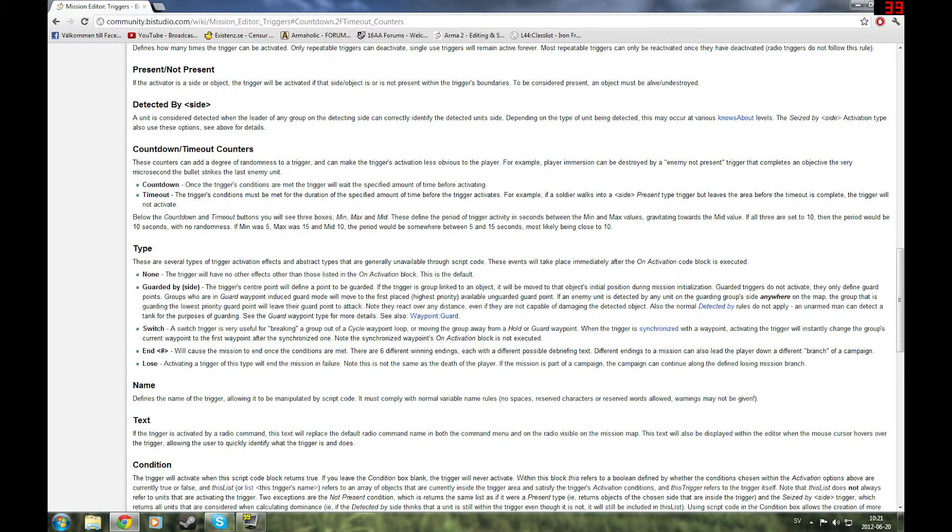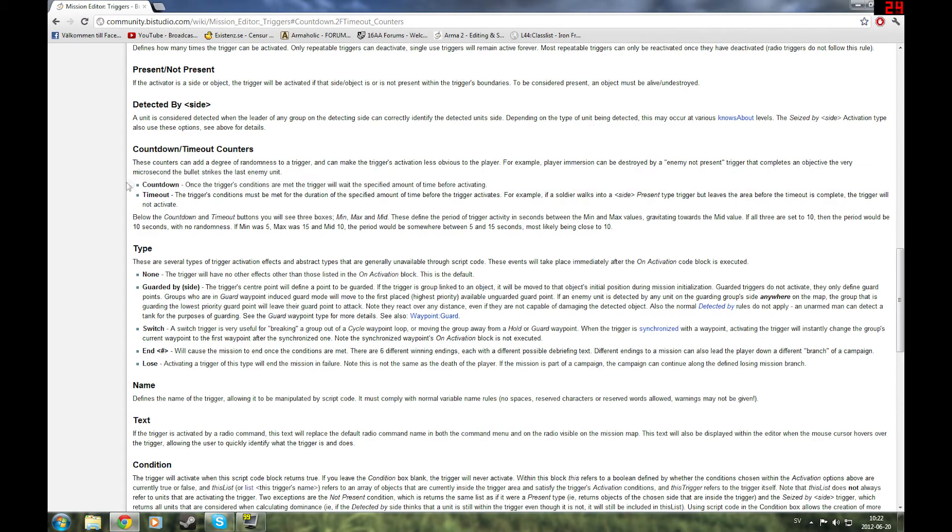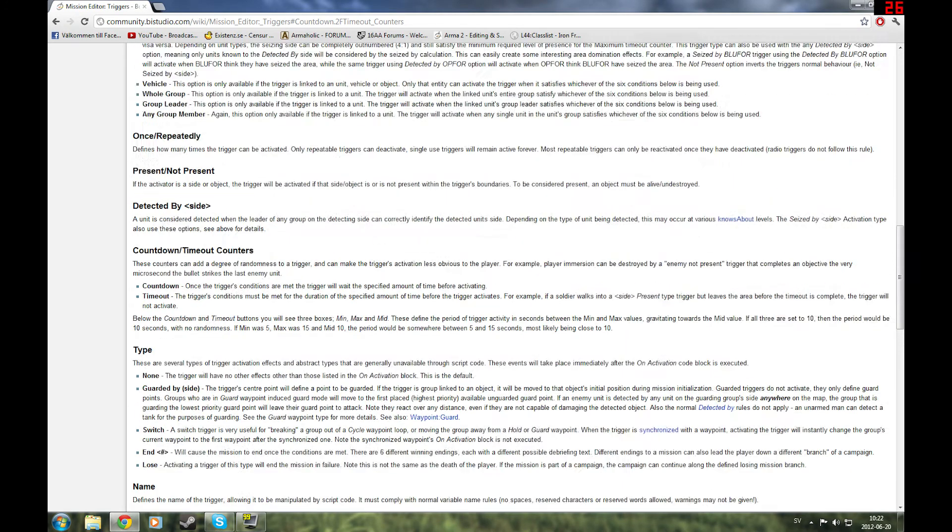These counters are under 'decrease of randomness' for a trigger. Countdown and timeout counters: for countdown, when the trigger's conditions are met, the trigger will wait a specific amount of time before activating — the condition must be met for the duration of the specified time. I just learnt this by reading the wiki. I've never really understood the difference between countdown and timeout — they always seem to do the same thing.